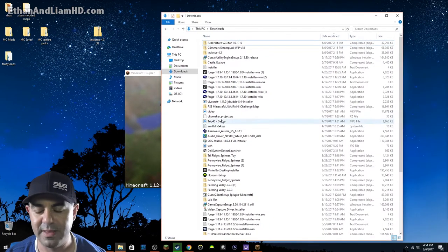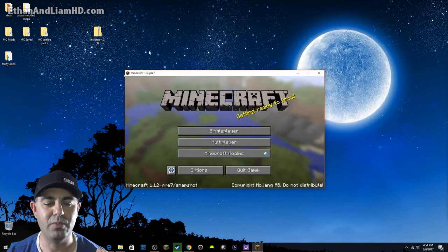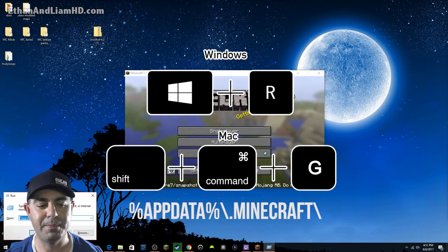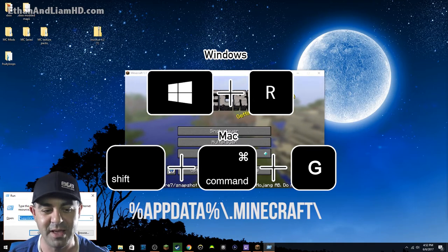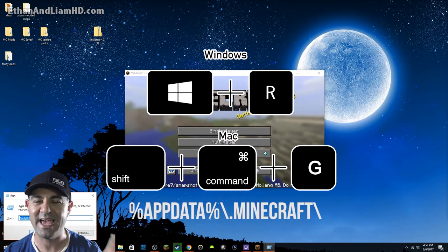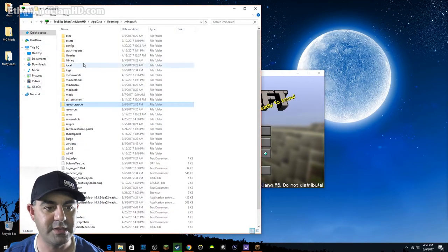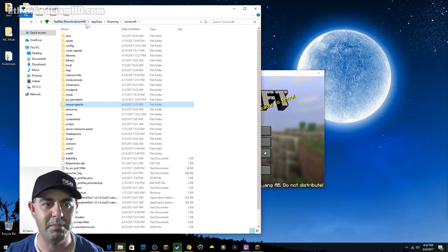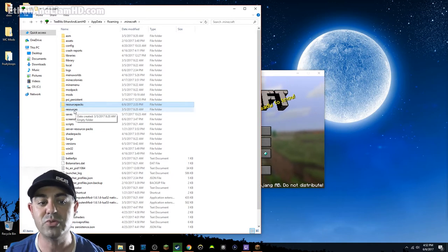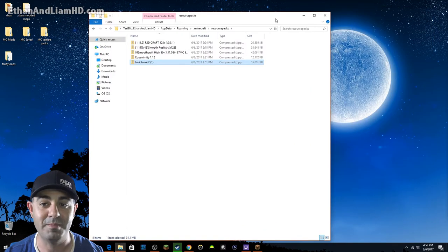To put it into Minecraft, here's a great shortcut: hit the Windows key and R, then type this string — percent sign, appdata, percent sign, backslash, dot minecraft, backslash — and it takes you straight to the Minecraft folder. I'll put the text in the description below so you can copy and paste it. If you're using a Mac, I'll put a link for that too. Inside your Minecraft folder, there will be two folders called 'resources' and 'resource packs' — open resource packs.